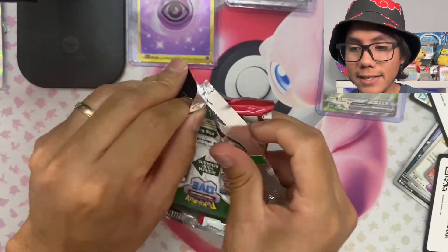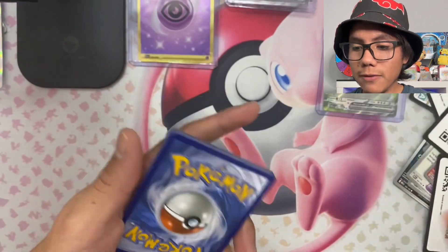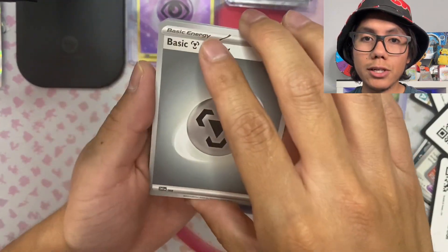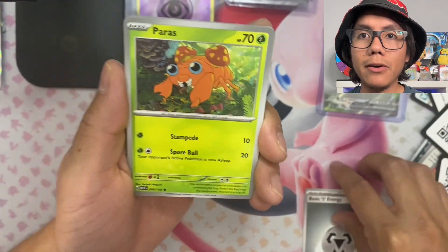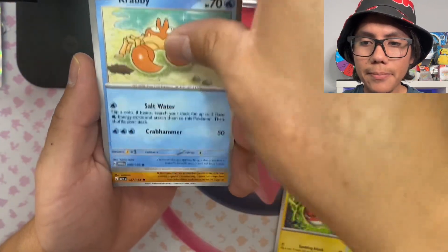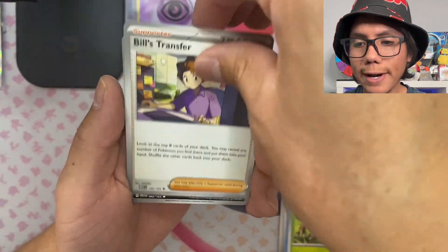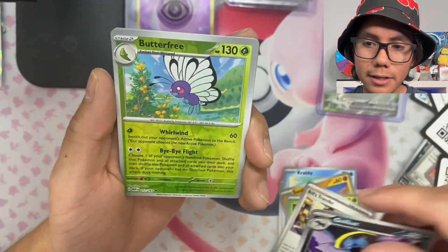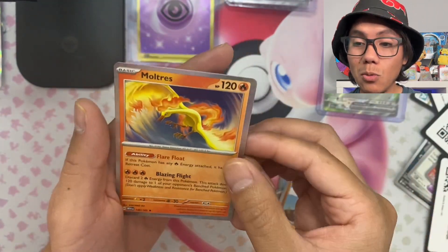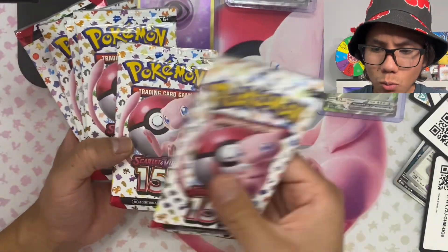Let's see if we can follow that streak. Let's do fire again — we got steel energy. We got Paras, Voltorb, Krabby, Sandshrew, Pinsir, Bill's Transfer, Golbat, reverse holo Butterfree, Diglett, and in the back we got a holo Moltres — I don't have this holo yet!